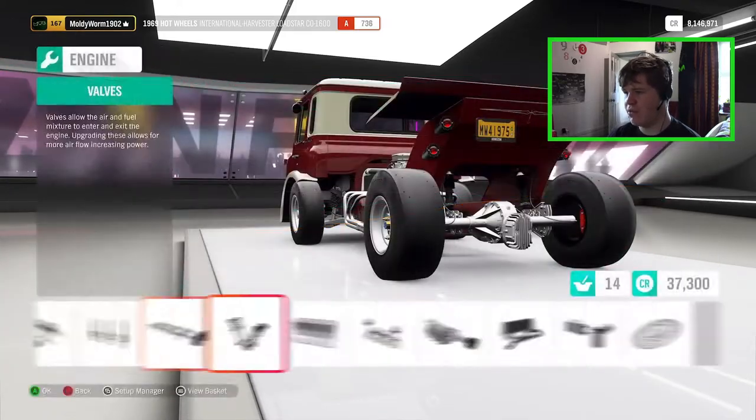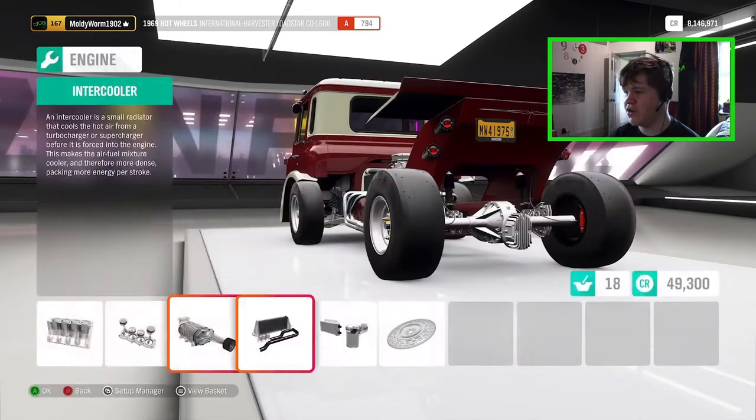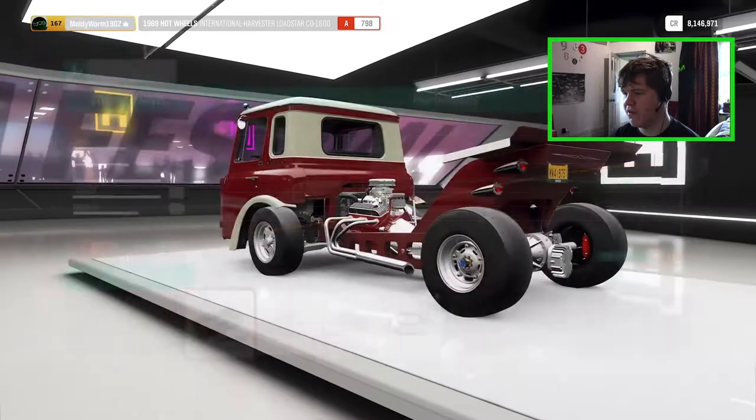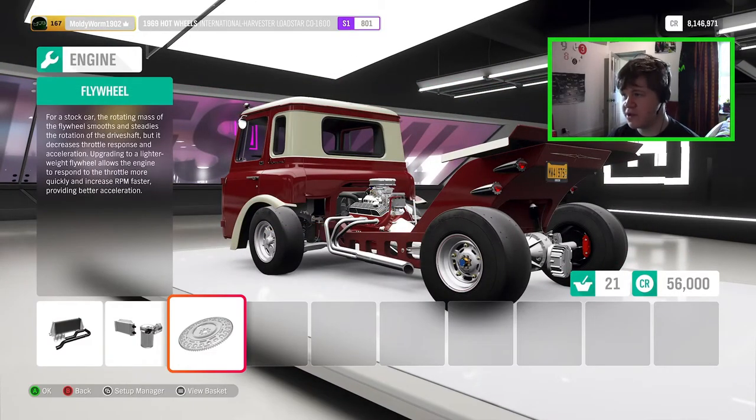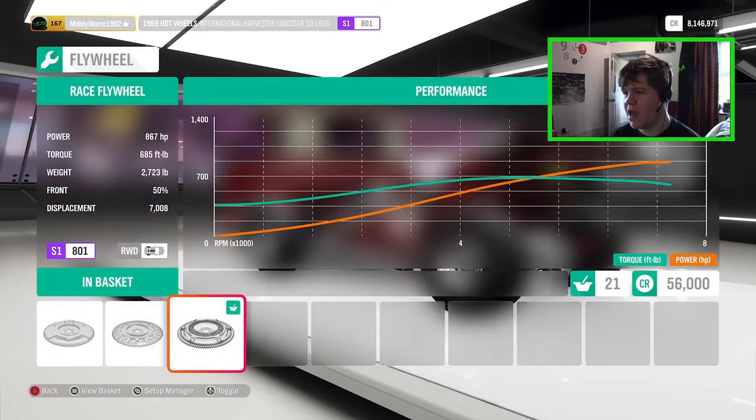Let's see how much we can actually get out of this thing. We need to go ahead and upgrade all of this stuff — it is supercharged which is fun, I always like supercharging things. It bumps it up to S1 class, so we've gone from C class to S1 class with all our upgrades. Now let's see how much horsepower we have: 867 horsepower with the stock engine and a few upgrades, which is pretty impressive. It doesn't weigh a whole lot either — for something quite big, basically a truck or small lorry, it only weighs just under three thousand pounds, which in Forza is pretty light. So let's take this thing to the spray shop.